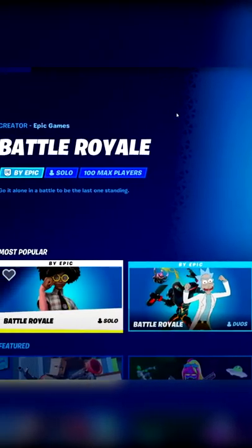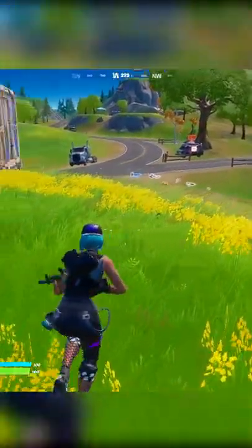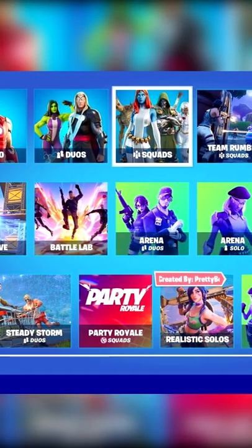Would you like to see an option to change this in Fortnite? Back in Chapter 2 Season 7, Epic Games changed the look of the mode select screen from this to this.